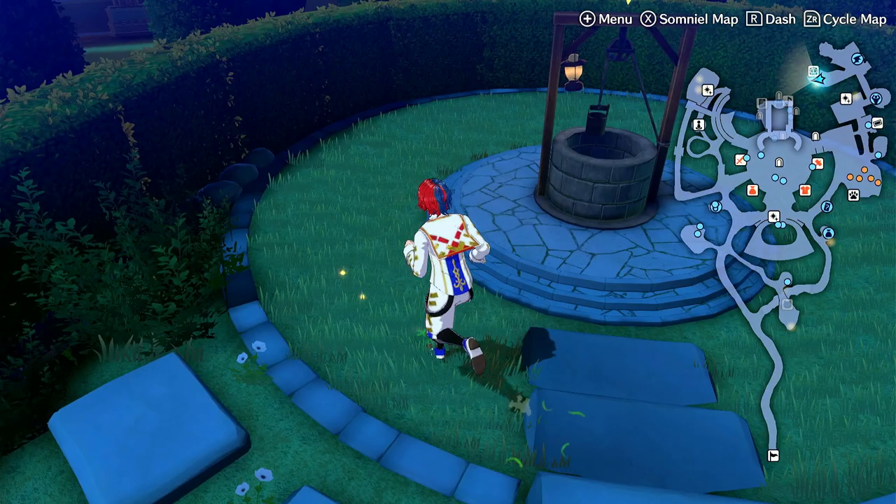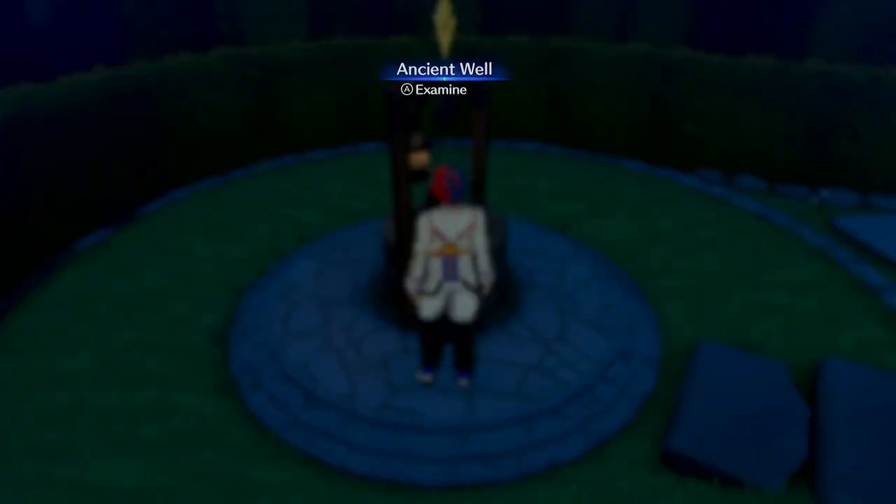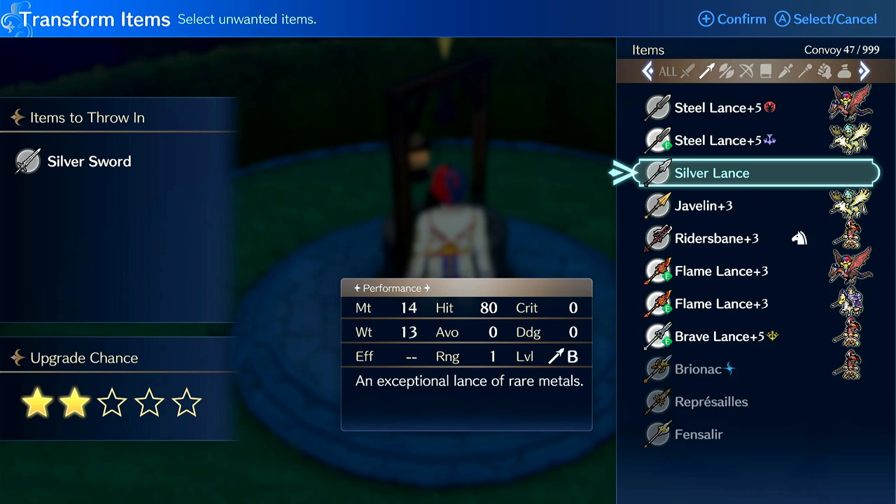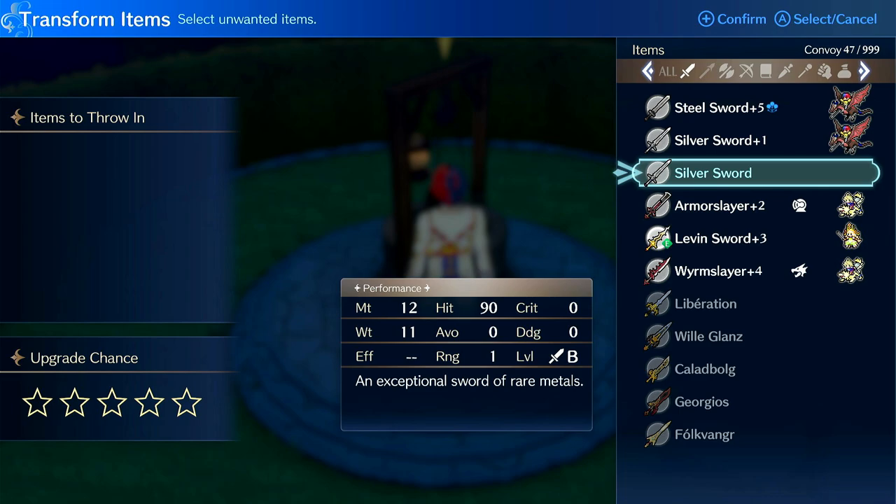What star rating should you go for when welling? So this is an Orwellian nightmare of a question. So what are we doing here? We're dropping items into a well and we get star ratings, right? But what does that translate to and what are good star ratings to go for?